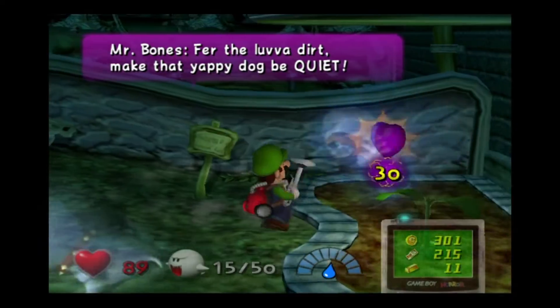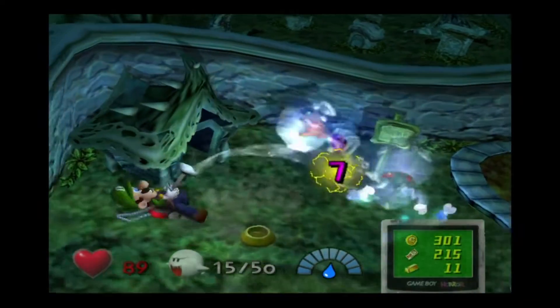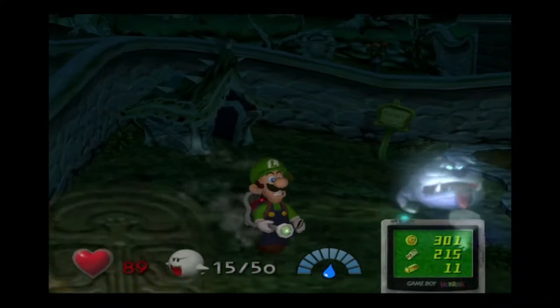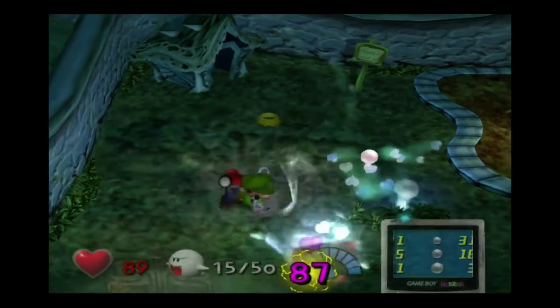Oh yeah, there he is. For the love of dirt, make that yuppie dog be quiet. Oh no, Spooky's gonna get me. Alright — and once Mr. Bones is caught, one of his ghost bones falls down, and Spooky starts to eat it. And now his heart's exposed, so we can catch him.